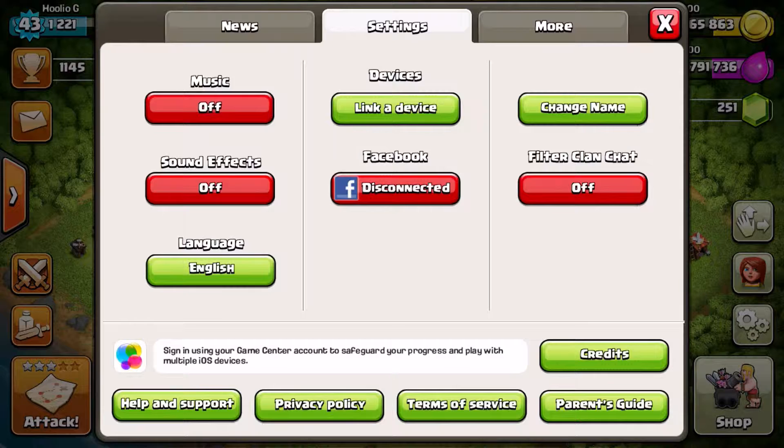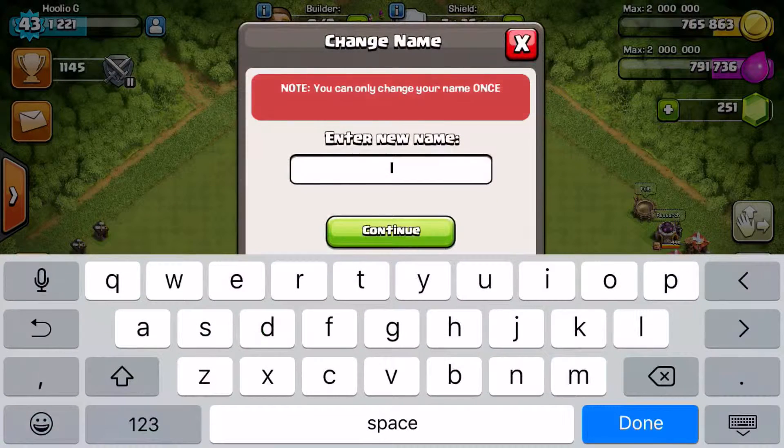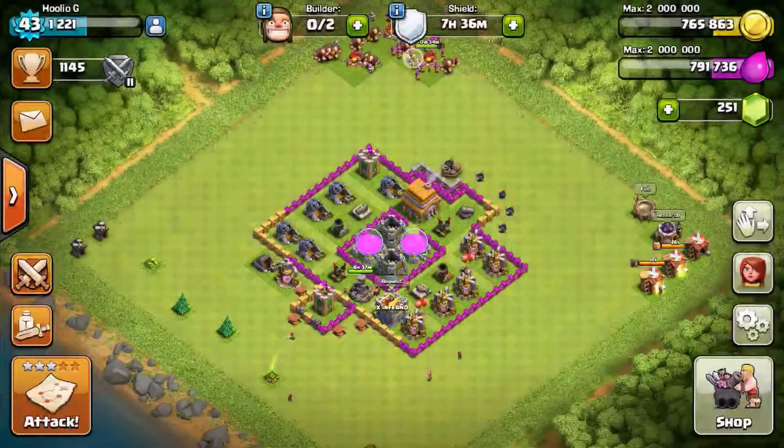If he wanted to change it, he could go into settings and click on the right-hand side on the button that says 'Change Name'. Note that you can only change your name once. Anyway, he can change his name unless he's already changed it once - then he might have to contact Supercell and make up some excuse.